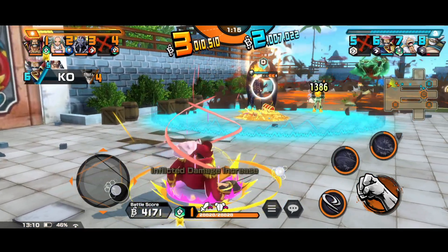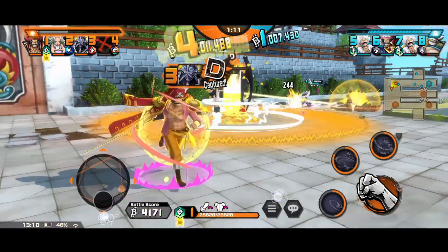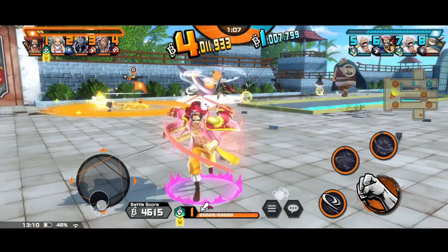Also, if you're fighting defenders, you'll heal a certain amount of HP per hit. Try to fight the new Kamusari Shanks as you can remove his hockey easily if you're defending.